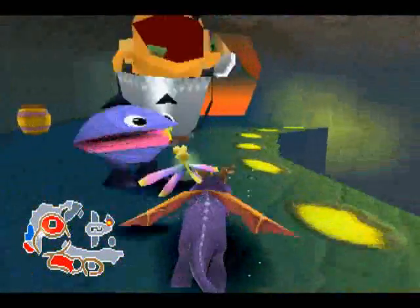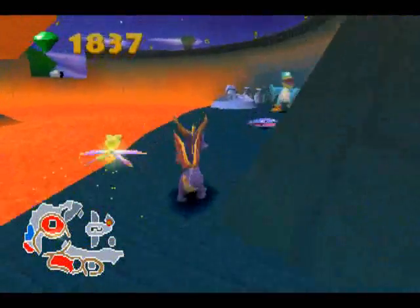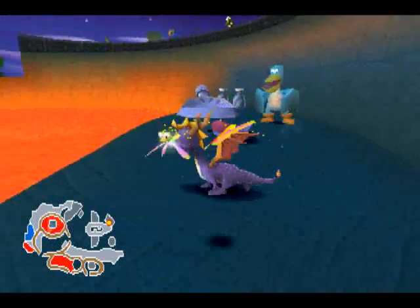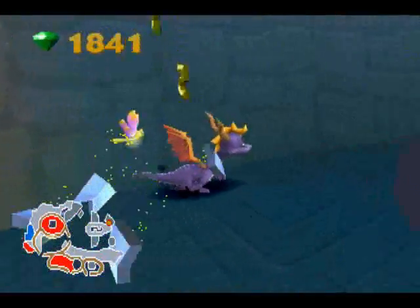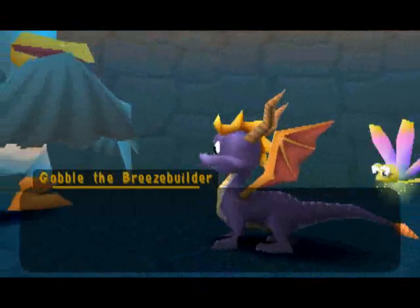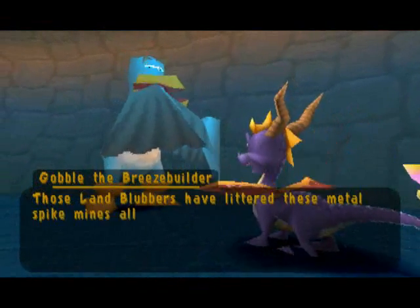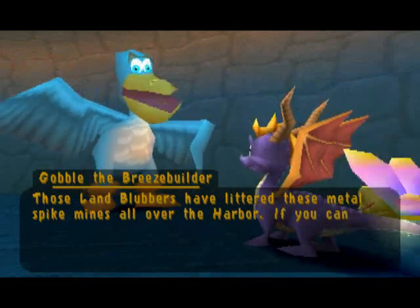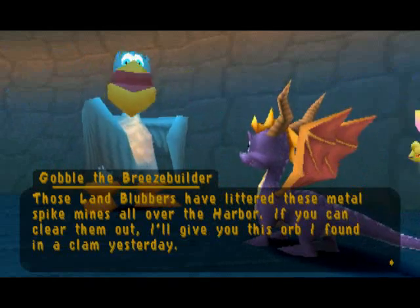You're another one, aren't you? No, you don't. I'm not going to let you put out that fire. Okay, hang on. Before I talk to you — there we go, I want to get those. Now I'll talk to you. Those land blubbers have littered these metal spike mines all over the harbor. If you can clear them out, I'll give you this orb I found in a clam yesterday. You sound exactly like Hunter.